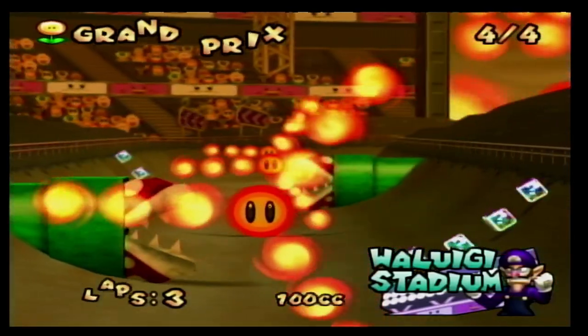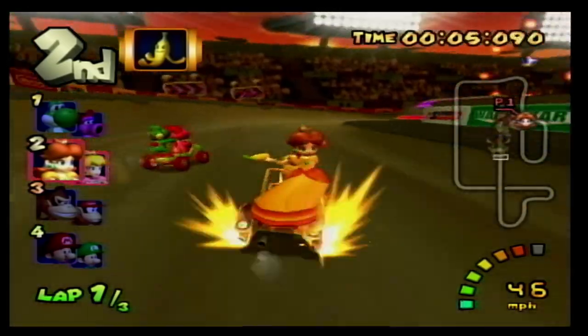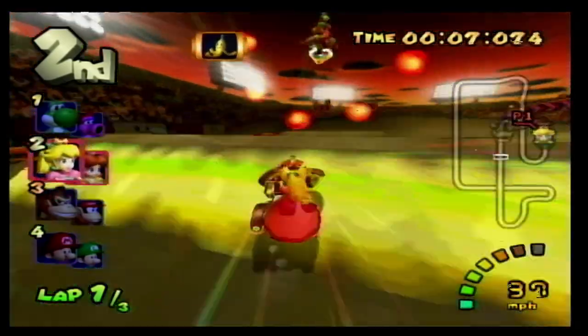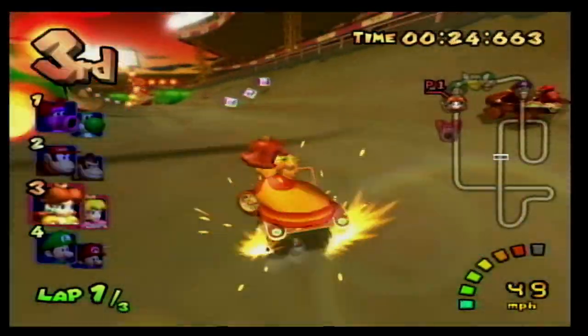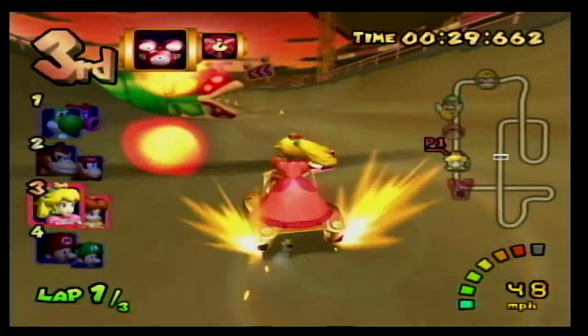At number 3 we have Waluigi Stadium, a course that takes place on a dirt bike track. There are many bumps you'll go over as well as many turns to make. You go over ramps through fire rings and there's a really awesome section where you have to go through piranha plants trying to block your way. Plus the direction signs have eyes on them and that's hilarious.